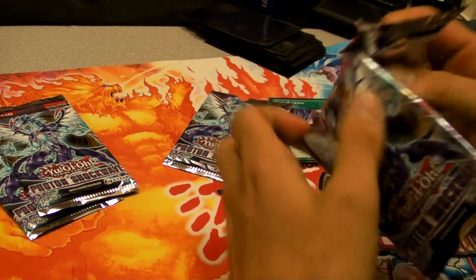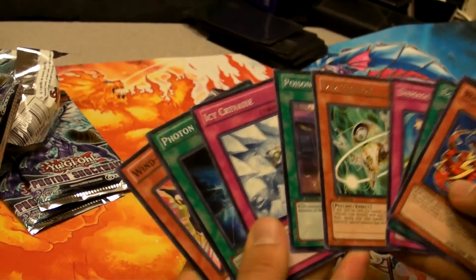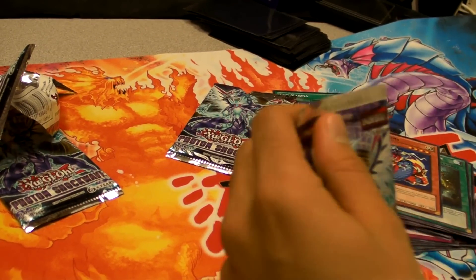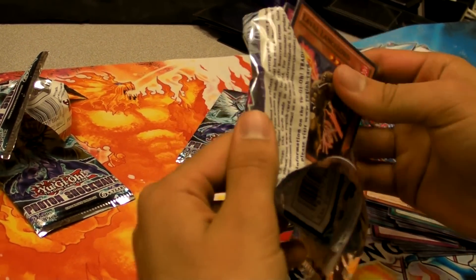I see the Watt Cobra. There you go, you got Watt Cobra. Do you have skeletons? You got bunny zoo? There's a lot of XYZs, huh? Alright, what do we got in this pack?